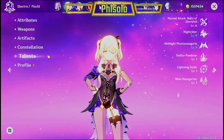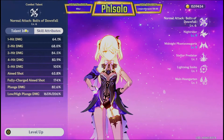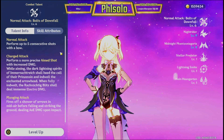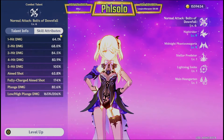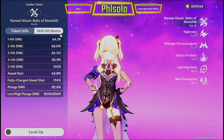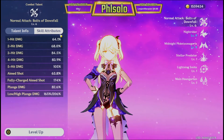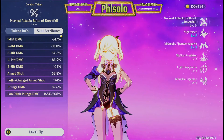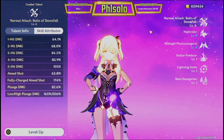Now let's take a look at her talents and go over what they do. This is her physical damage — her normal attacks. Basically it's just five consecutive shots, and as each shot goes up, more damage per hit happens. This also works with her aim shot. As you fully charge your shot, you get more damage. As you increase the levels, you can see the percentages go up.